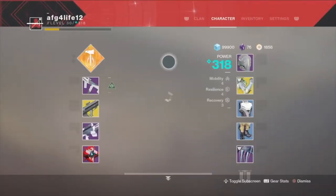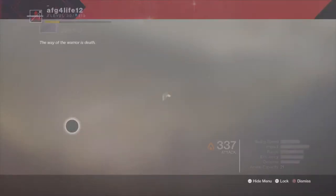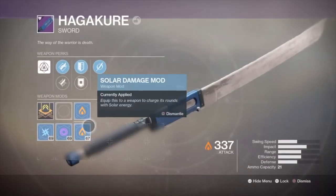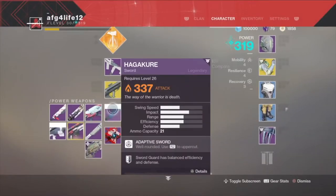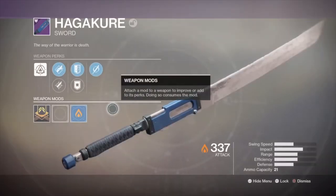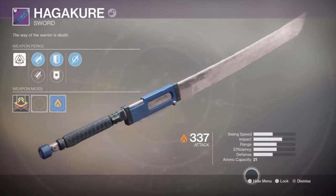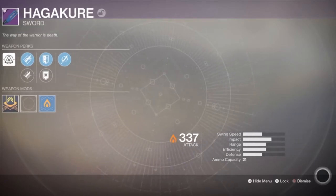I was thinking about putting the ornament on but I figured it didn't look as nice — I didn't like it, it felt weird. I'm thinking about reviewing this sword just because it's new and I want to review all the weapons I have. I have to test it out first though, because I don't want to waste time on bad weapons. If a weapon's been in the game for a week already, I'm probably not going to test it because other people have already made videos on it — I want to be first.